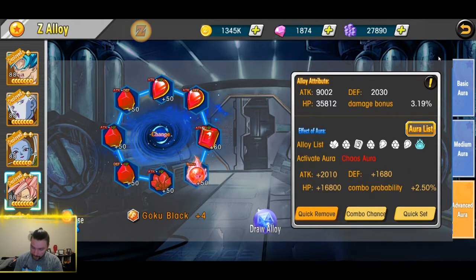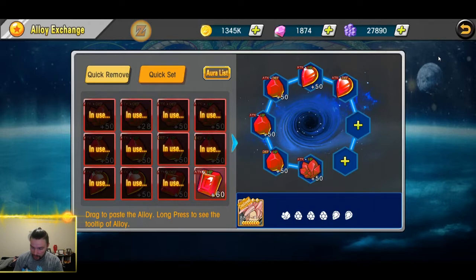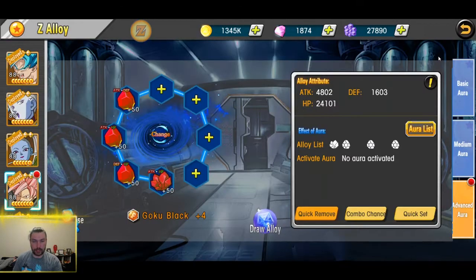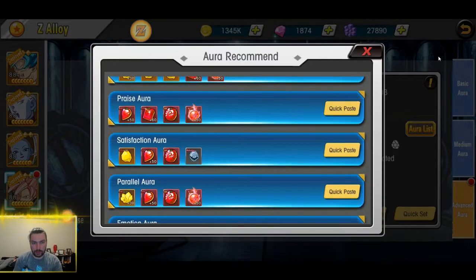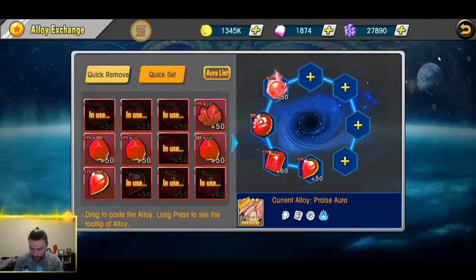For some of you that are still leveling, your page might look like this where you can only place one aura — so you have no aura active. But let's say you're in that weird awkward in-between stage where you have some open slots you can add and it won't affect the aura. You can go into change and just throw an extra alloy in. For example, if I had one extra spot, my aura still remains.